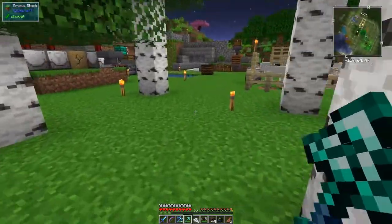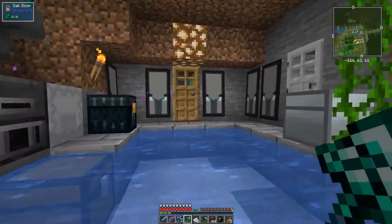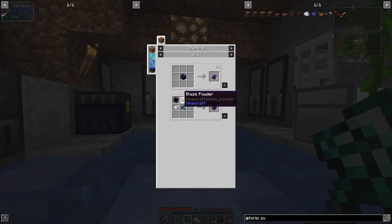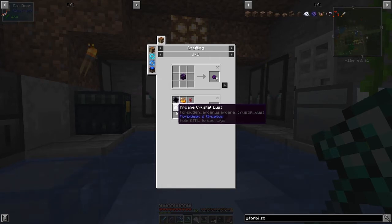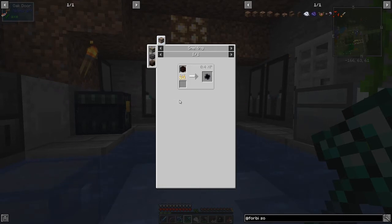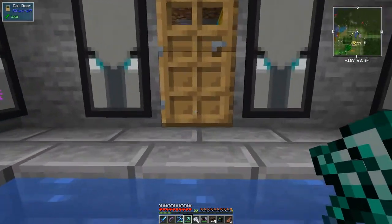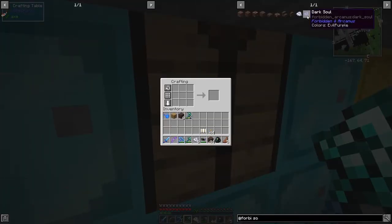So we now have six souls, and with those souls we can turn them into dark souls. Looking at the uses - yes, we need some corrupt eye dust, then it produces a dark soul. The recipe for corrupt eye dust is dark matter, blaze powder, leather, nether wart, Enderport fragments, and arcane crystal dust. The hardest ingredient right now is dark matter - you get that by cooking an elderwood log.